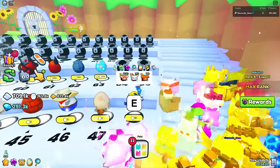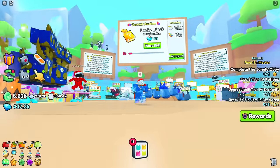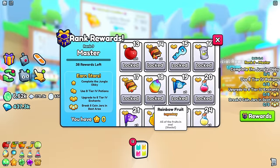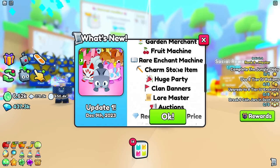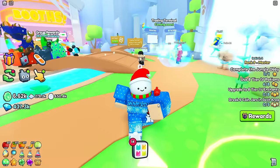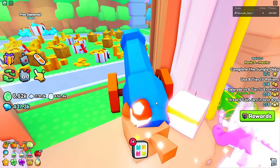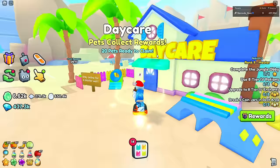There's also a brand new charm stone item that I want to discuss because it seems quite powerful. Let's go back to the main game, but first let's go to the daycare to collect the coins I have stored there.